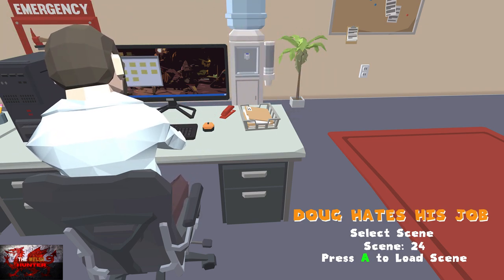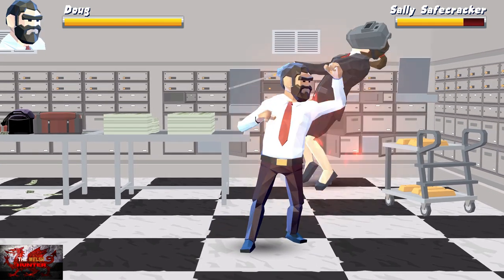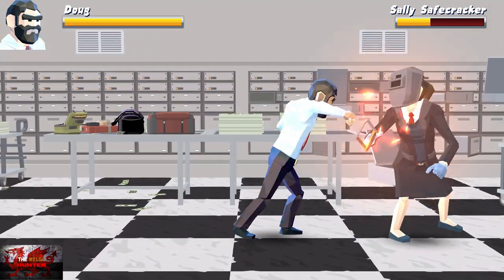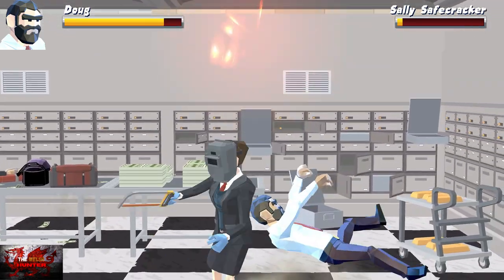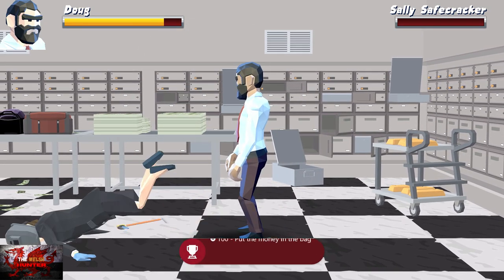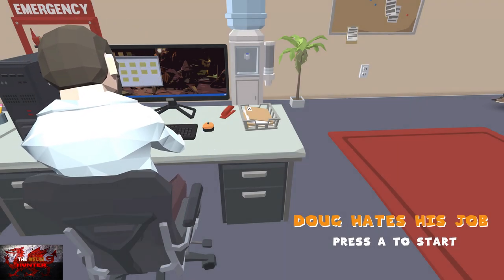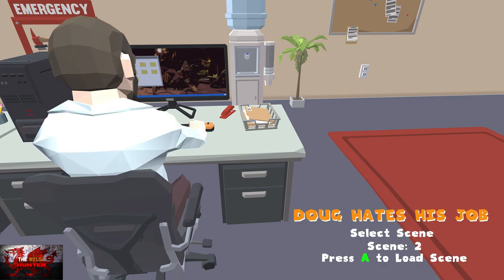We're going to scene 24, and immediately we're going to be in a fight with Sally Safecracker. Just keep punching her. As long as you are not basically inside Sally — stand a little bit away from her and you should have plenty of time. She shouldn't really get the chance to attack, especially when she's got her back to you. After you beat Sally, we're going to quit, press A to start, right bumper 10 times, and B to get back to scene select.